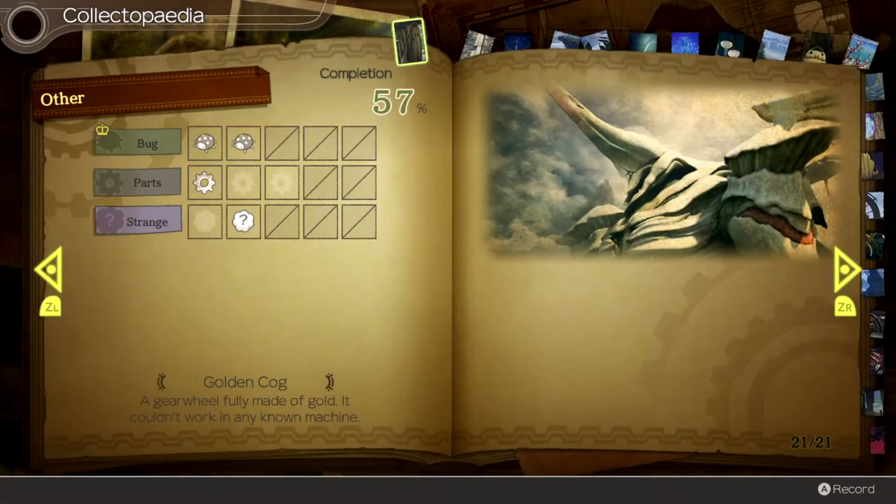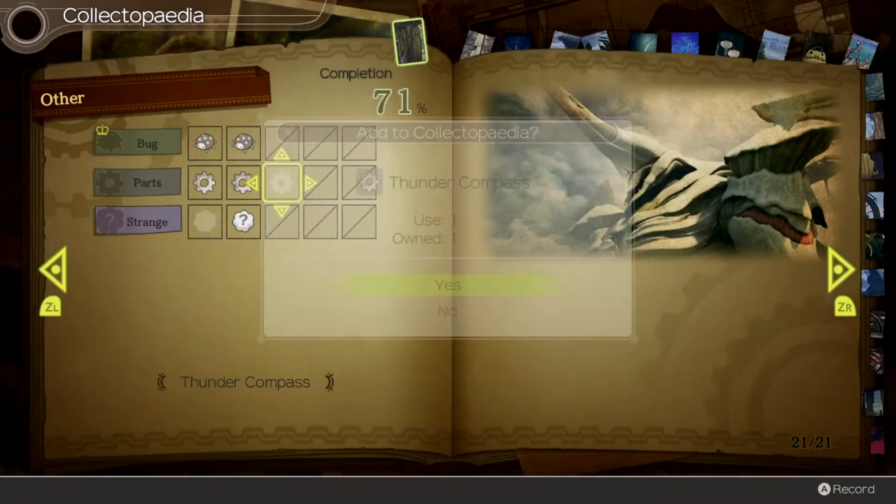Completing the other Collectopedia gives you an AP Up 5, EXP Up 5, Critical Up 5, and Aggro Down 5 gem.